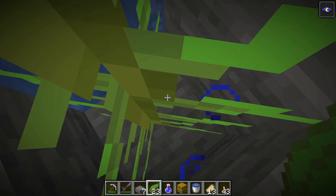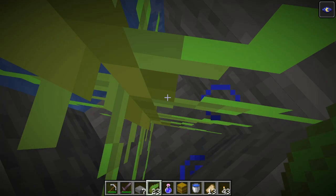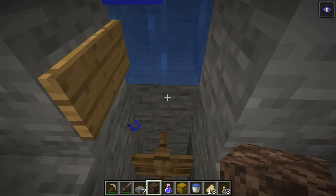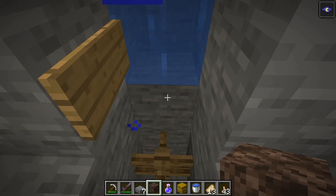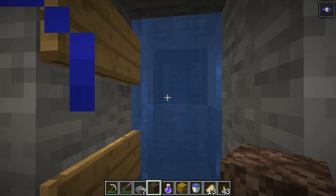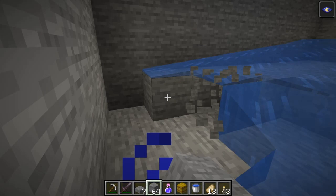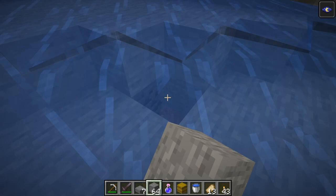After you place the kelp you need to go back down the kelp column and retrieve the kelp — break it at the bottom. Don't worry, you have enough time. Now a very, very important step: you need to break the block below the water and replace it with soul sand. This will create bubbles and a stream that will shoot the mobs up at very high speed. Then break the blocks at the corners so the water can flow in. This water will lead to the soul sand and the bubbles will shoot the mobs up.